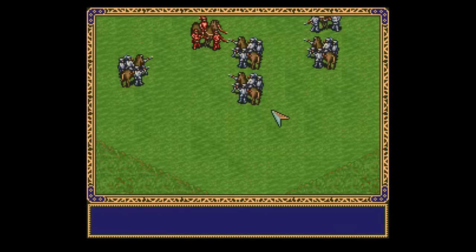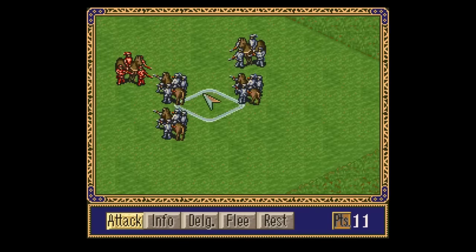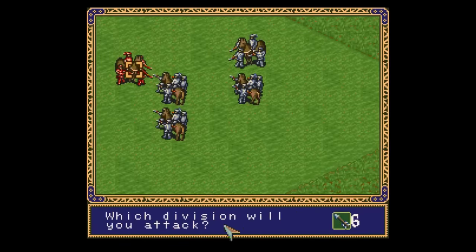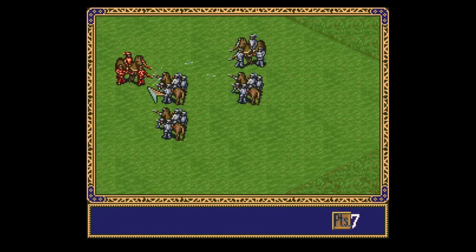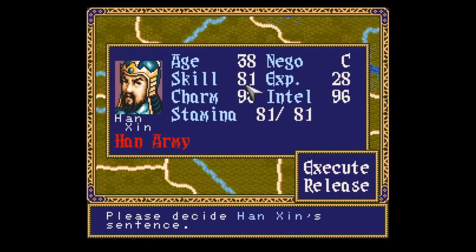Xiangyu has great combat stats with low charisma, and Liu Bang has high charisma with low combat. In other words, with one guy you just fight everything yourself, and with the other you recruit help from other places. Those are the only two warlords you choose from, with the goal of course being to mercilessly annihilate your opponent and conquer China. Too bad you can't play as this other warlord, although he'd probably get squashed in about 30 seconds.